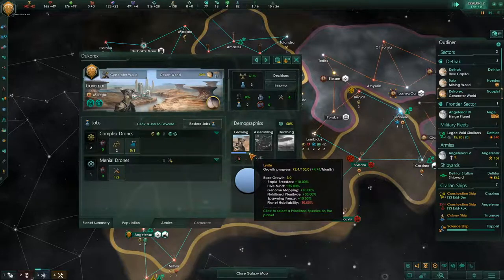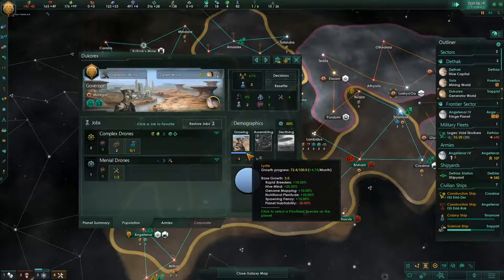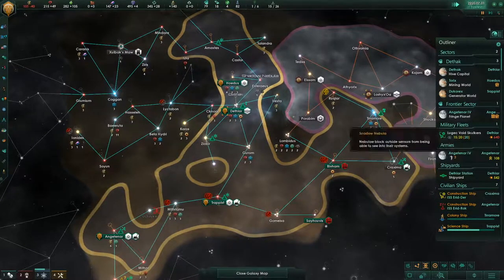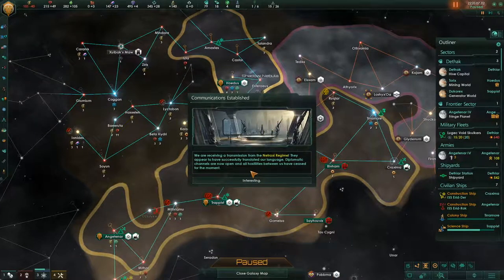On our most recent colony we're growing pretty fast, even though we have that negative 30 — our nutritional plentitude policy alone negates that. That's one of the benefits of using nutritional plentitude. It might cost you some food resource, but at the end of the day it's really going to help your pops grow a lot faster, which ultimately means more production from jobs, which means you can counteract most resource problems you'll run into.